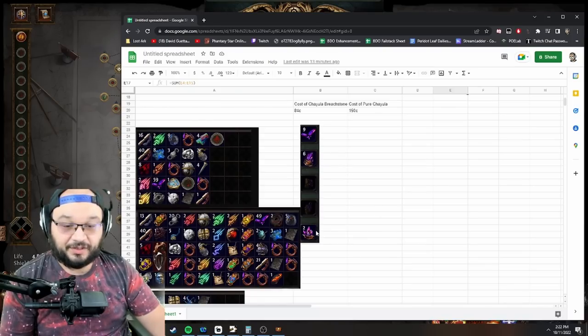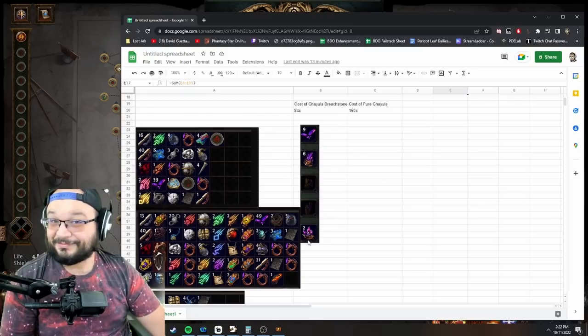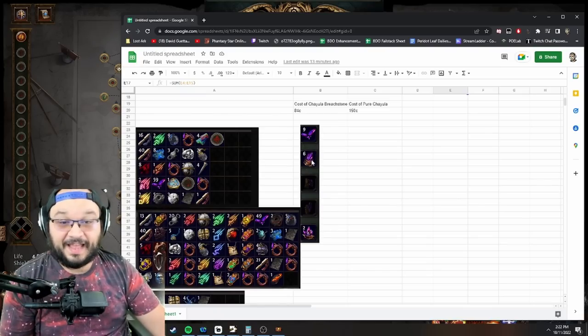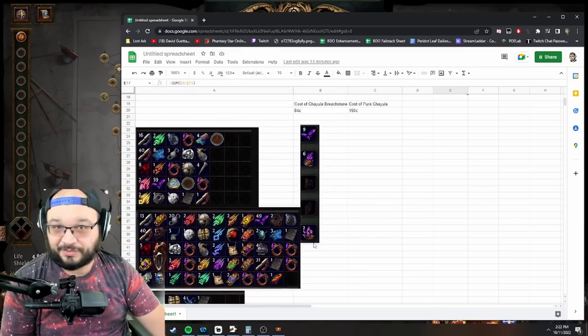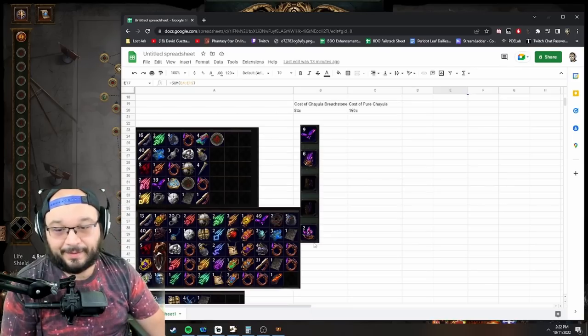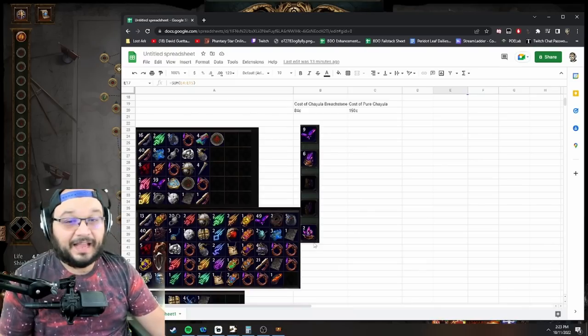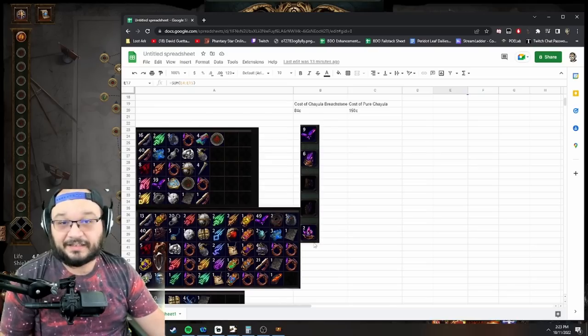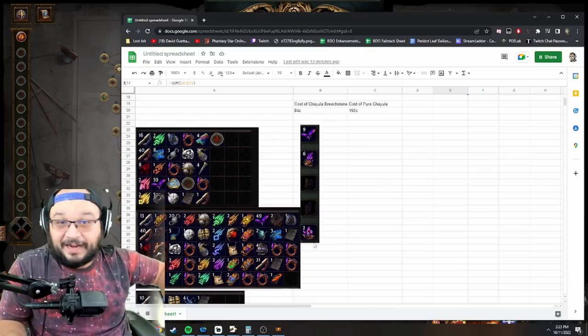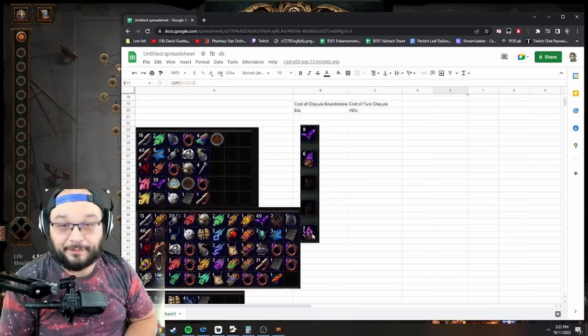Out of 12 maps I have made six Chayula breach stones and two pure breach stones — let that sink in. The Chayula stones are 84 chaos, the pure stones are 150 chaos. I also made these because I had master missions — I ran Jun, was learning Syndicate for a later video, managed to put Fled in Research, got him tiered up, hit a Mastermind, ran it, and Fled upgraded two of the breach stones into pure ones for free. If you have a bunch of Jun missions, put them to use.